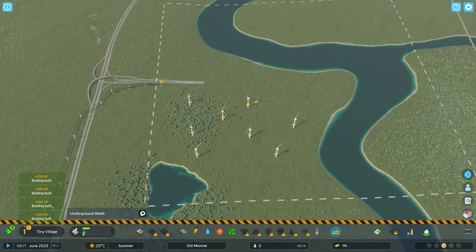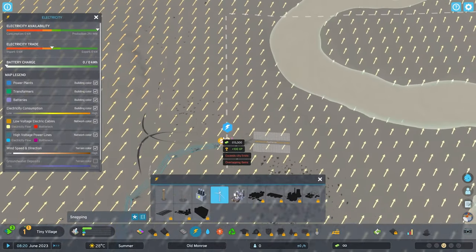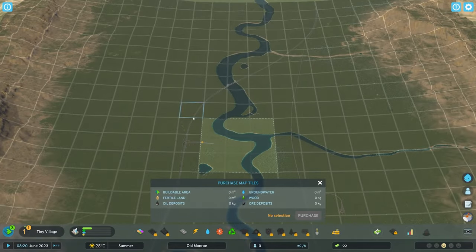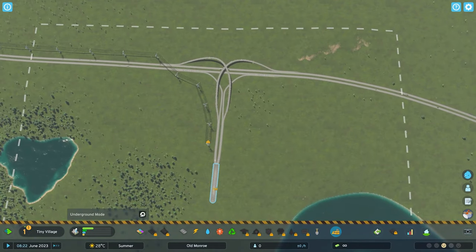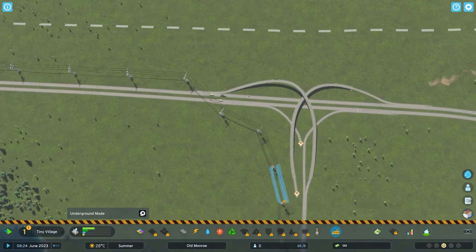So I'm going to spam down these wind turbines here, which all give you XP. XP is used to level up as you go, progressing through your tree. It gets us to Tiny Village right away. The reason I spammed them down is this — we unlock three tiles, and I can now get access to the interchange.